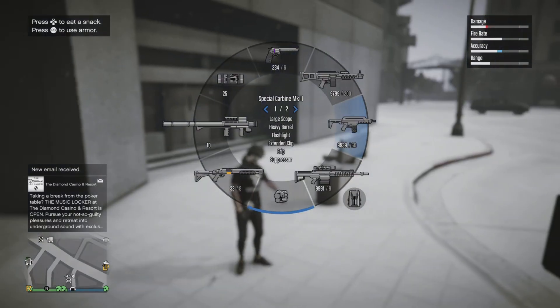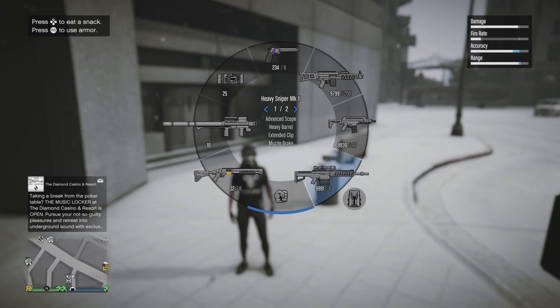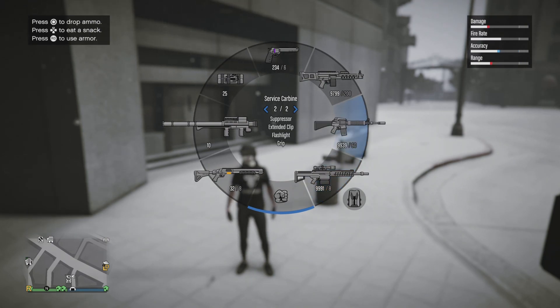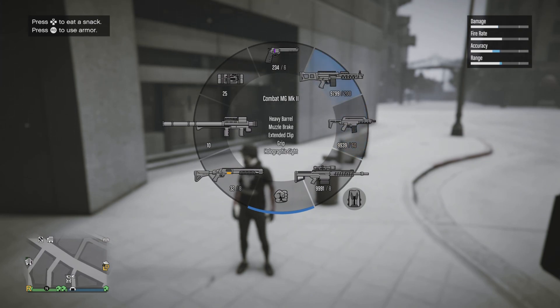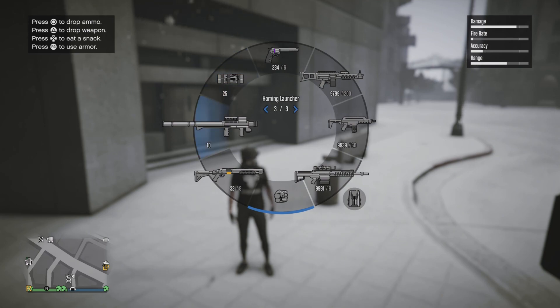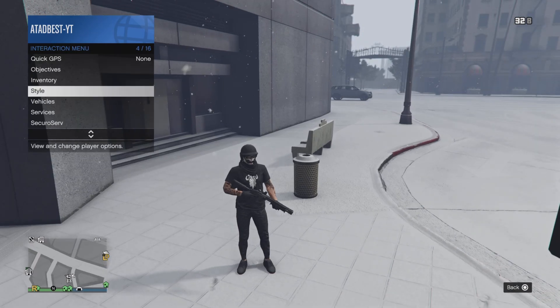Let me show you what the weapon wheel needs to look like. Heavy Sniper — that needs to be there by itself. Special Carbine Mark II. Combat MG Mark II by itself. The Revolver. I like to use the Ray Gun and spam it. Sticky bombs, homing launcher, grenade launcher, rocket launcher, and your shotgun. That's it — keep it clean like that.